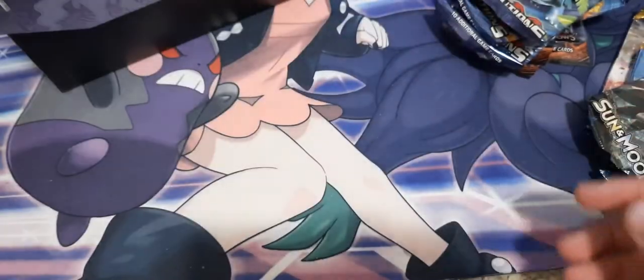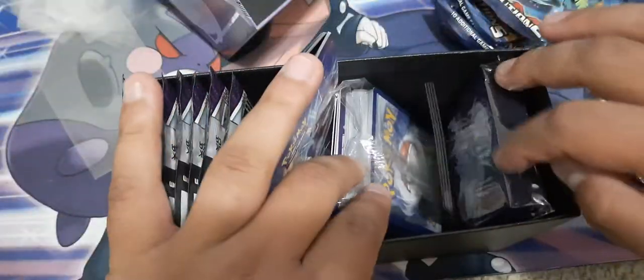Well guys, that's it for that one. Let's see what's inside this ETB. Obviously you got the rule book, you got code cards. I'm so used to seeing a promo card, which there isn't, but you do get the pretty sleeves. And then you should get three, four, five, six, seven, eight packs, which is perfect.